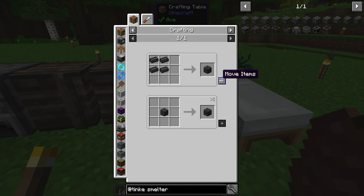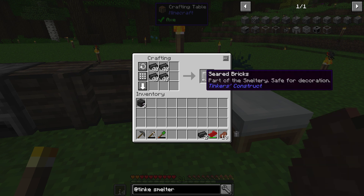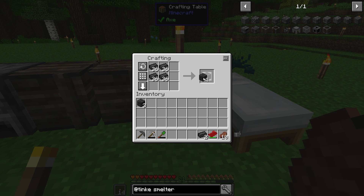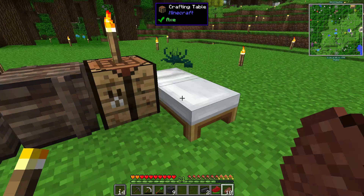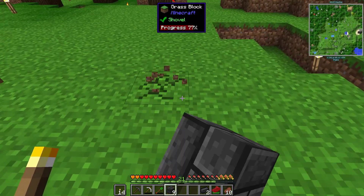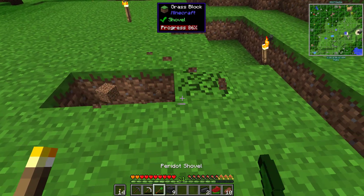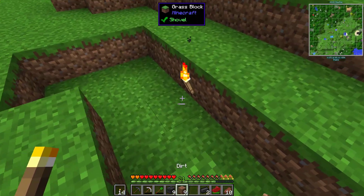So we got the smeltery stuff, you got your blocks here. Let's do the six of them first. I know this is not enough, but we'll do the basic how I like doing it when I start. First we're going to use a shovel. This is how I always build my smeltery to start with.